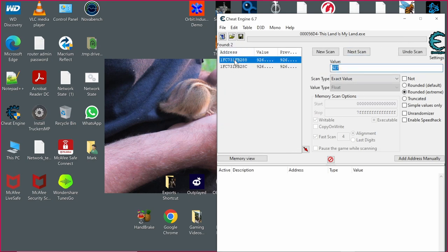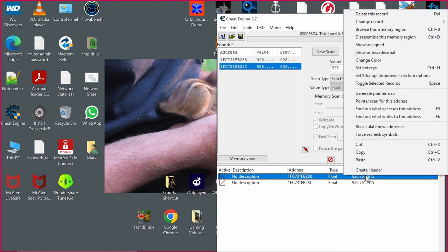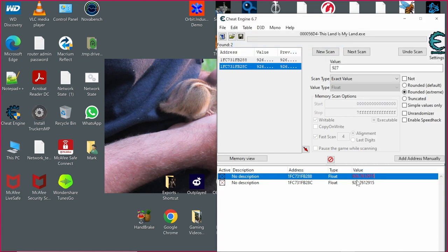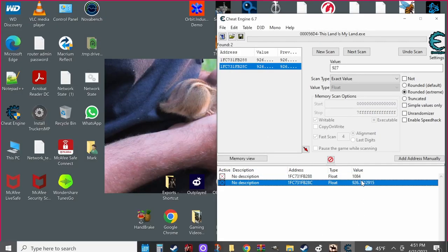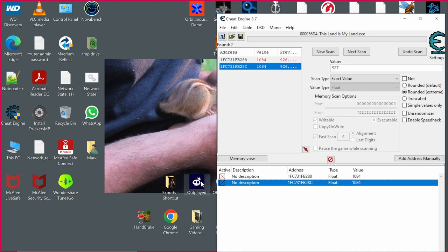Now it's going to give you these two values. Click both of them — that's going to bring them down here. You're going to want to hit activate on both of them, and then right click and go up to change record, go to value. What it's going to do is let you enter 1084, which that's your value — that's your top, 1084 is the most health you can get. Now we're going to do that on both of them, 1084. Now both of them are 1084.